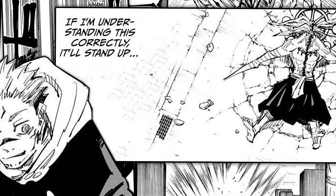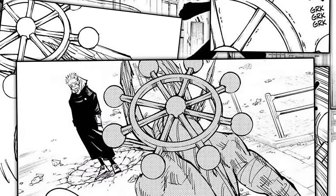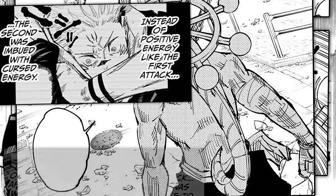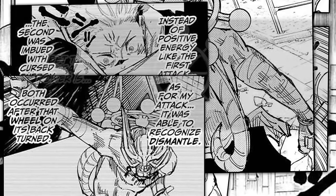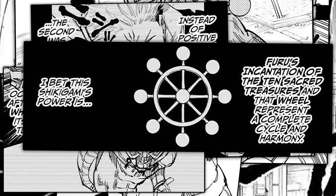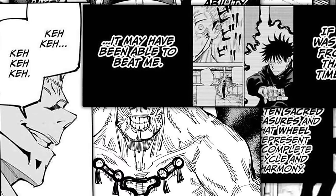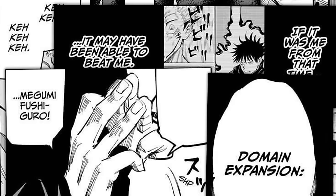Believing he's deduced Maharaga's technique, Sukuna predicts it will stand back up and heal again shortly. Right on cue, Maharaga's wheel turns and all its injuries disappear. Sukuna notes that its first attack was similar to the mythical legend of Yamata no Orochi — while its first attack used positive energy, its second adapted with infused curse energy that allowed it to break Sukuna's guard. Additionally, Maharaga was able to recognize, adapt, and deflect Dismantle. Both advancements occurred after the Eight-Handled Wheel turned. Due to this, he deduces that Furu's incarnation of the Ten Sacred Treasures — the Japanese folklore Megumi's technique is based around — and the wheel represent a complete cycle of harmony. He comes to the conclusion that Maharaga's technique is the ability to adapt to any and all phenomena. Remembering the first time he fought Megumi, he admits that if Maharaga had been unleashed as originally intended during their fight, it would probably have defeated him. Amused, Sukuna thanks Megumi for showing him the way and activates his domain expansion — the prolific Malevolent Shrine.